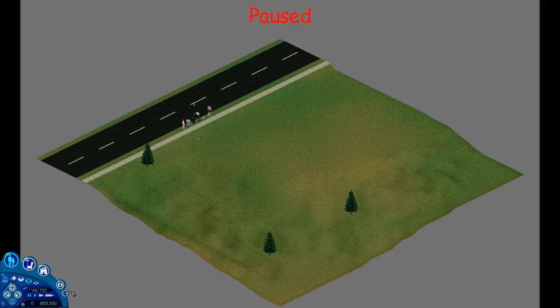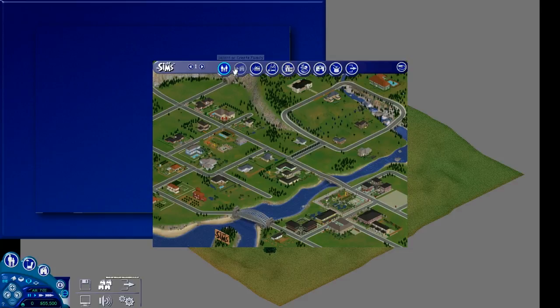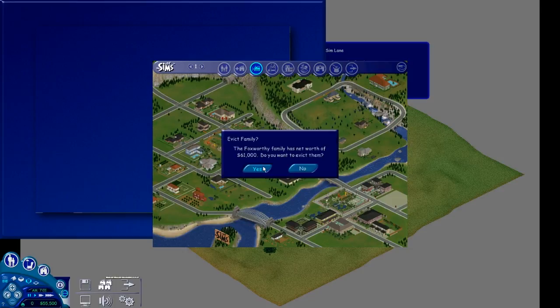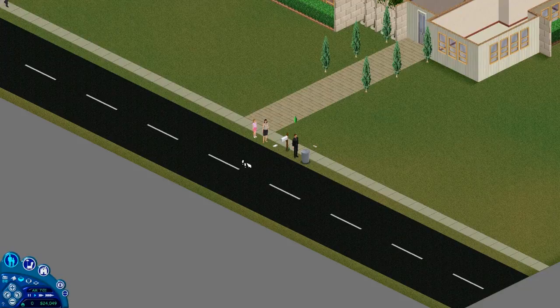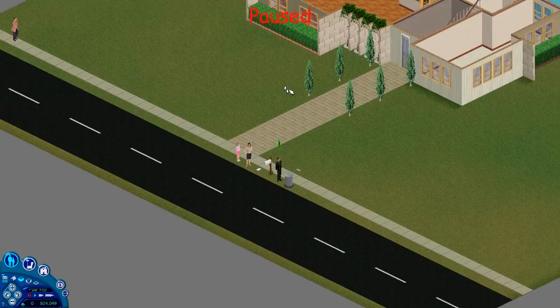No, no, no! How do I - you can move them out, I know you can do that but I don't know how. Evict or bulldoze - here we go. Do you want to evict them? Yes. Do you want to bulldoze? No. Alright, so then we select the family. I have 61,000 - let's move them into their nice home on Sim Lane. We've got 20,000 dollars.